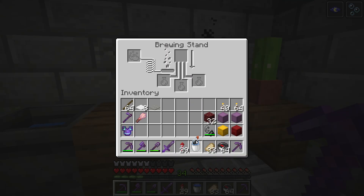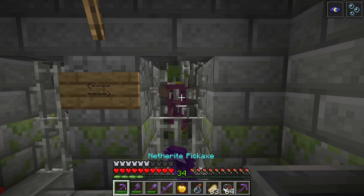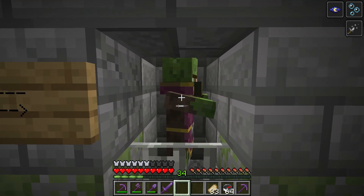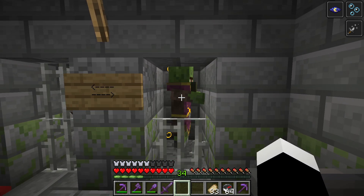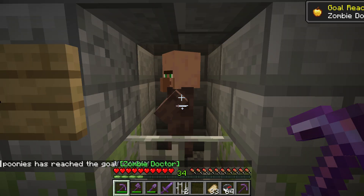In this basement you get a splash potion of weakness and a golden apple. What you're supposed to do is throw the splash potion on the zombie villager, give him the golden apple, and then wait — and you will get the Zombie Doctor achievement.